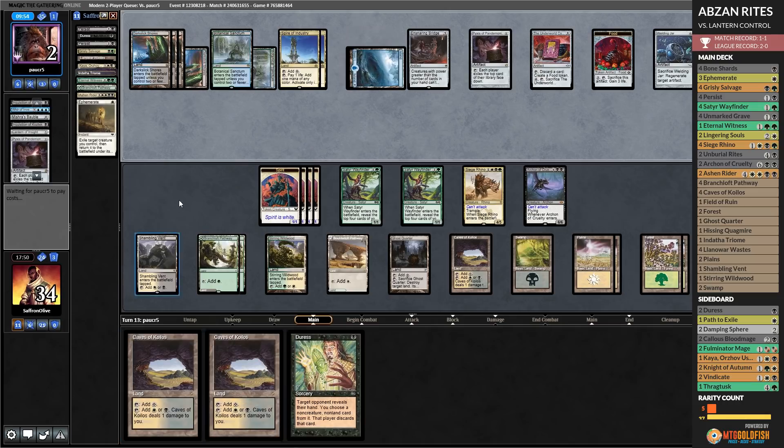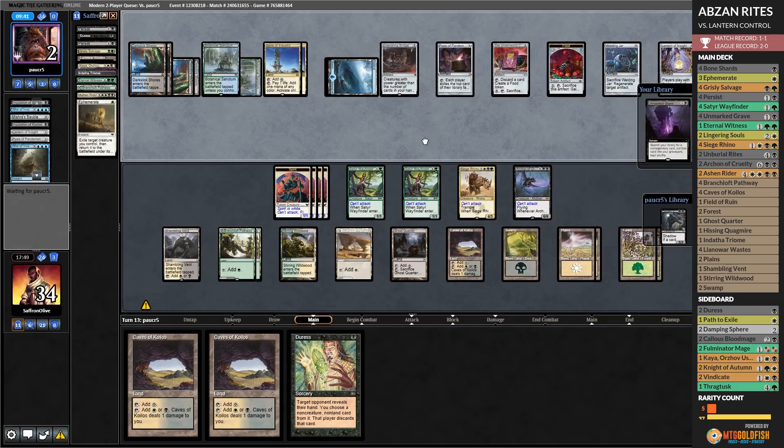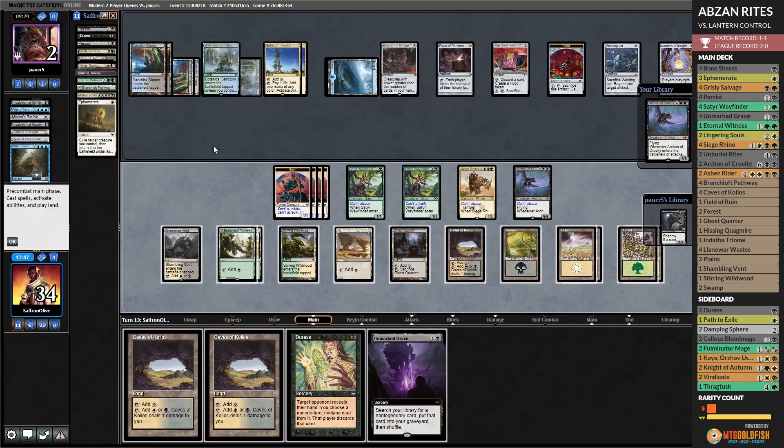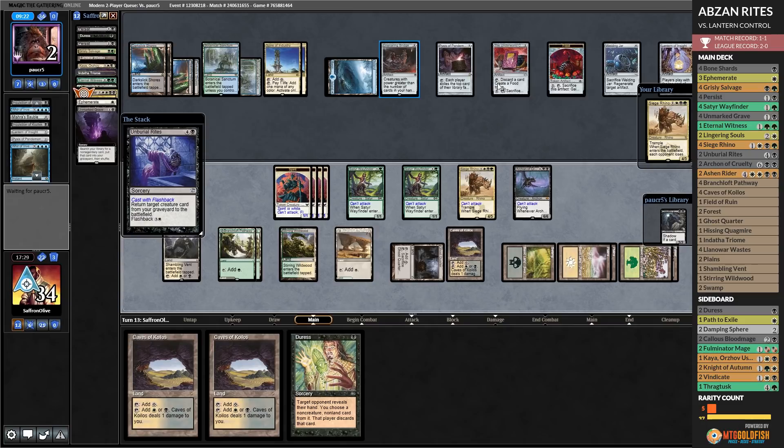Let's just draw Unmarked Grave — that's an interesting choice. There's no graveyard hate — wow. Unmarked Grave, Unburial Rites, Unburial Rites — Ashen Rider! Ashen Rider exiles Bridge — does not care about Welding Jar. And that's game? We got him! We flooded out brutally, but we still got him. That is part of the power of Unmarked Grave — it can get reanimation or a reanimation target, thanks to Unburial Rites. We will target Ensnaring Bridge, go to combat, attack for a smidge — just a little off the top. Take that, Lantern! Try to lock us — main deck graveyard hate? No problem. Siege Rhinos overcome, with the help of Archon.